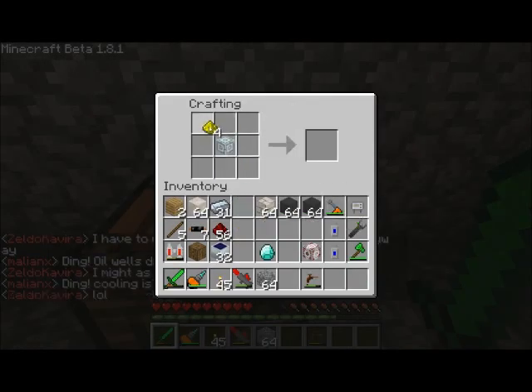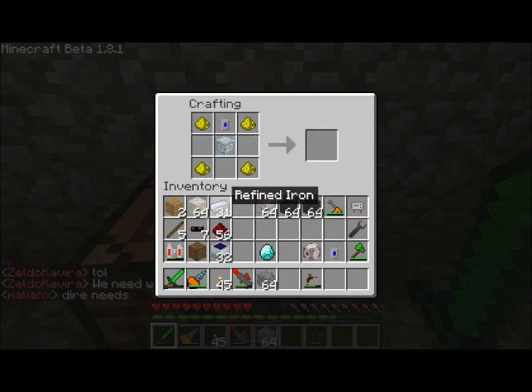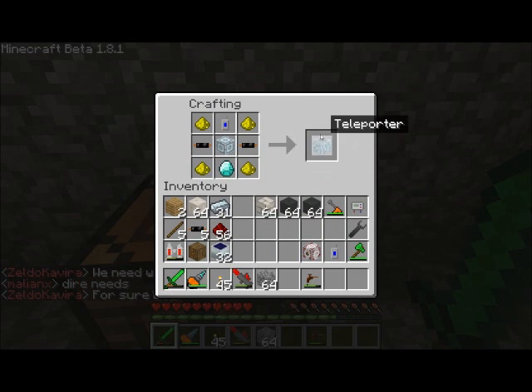Before I step outside and build something, I want to real quick build the teleporter that I'm going to be using. I built myself a frequency transmitter, another one of those advanced machines, some cabling in the background here, and a diamond. Hooray, teleporter!